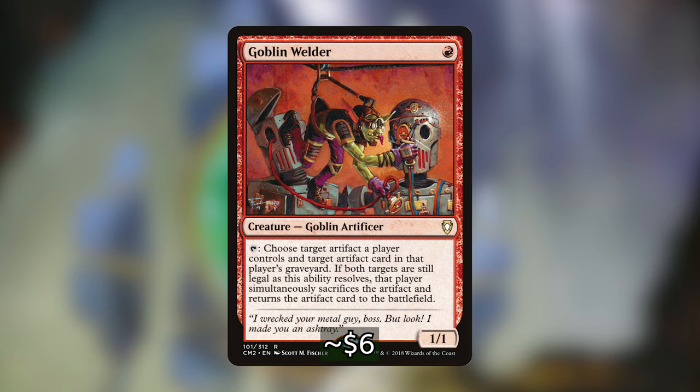Starting us off, we have Goblin Welder — for 1 generic, a 1/1 Goblin Artificer. Tap, choose target artifact a player controls and target artifact in that player's graveyard. If both targets are still legal as this ability resolves, that player simultaneously sacrifices the artifact and returns the artifact card to the battlefield. This serves double in our deck because it counts as recursion but also fuels our graveyard. Goblin Welder is another redundancy to Ozgear's ability that can also get us recursion.